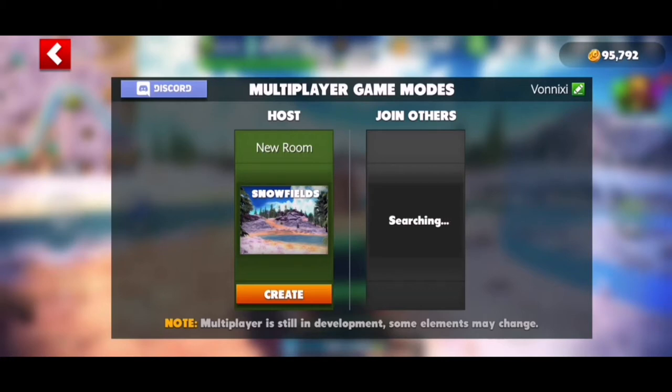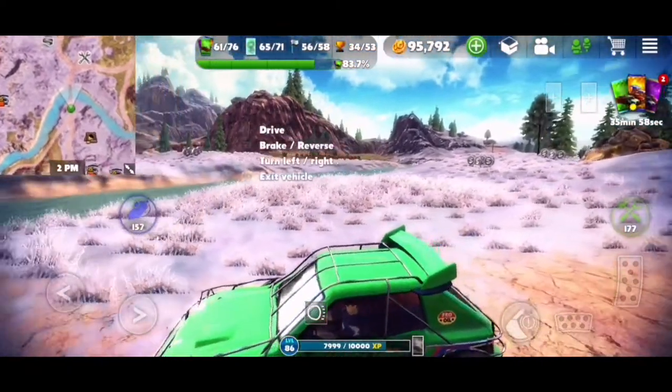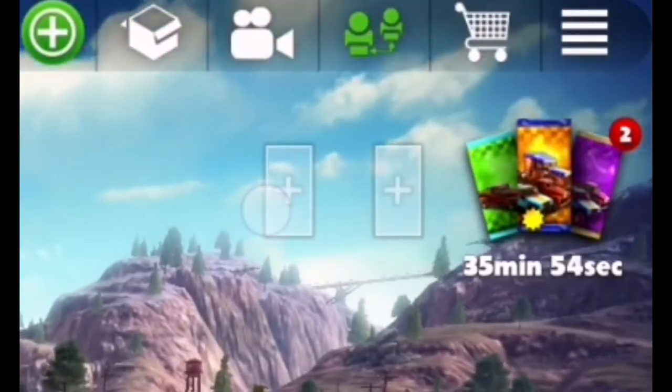It's searching for rooms under 'join others' - it's been searching for quite a while. What if we create a room? There's an add button here - what's this?